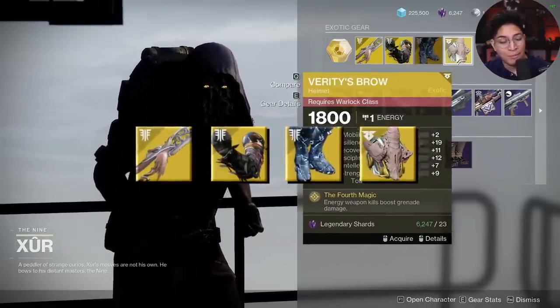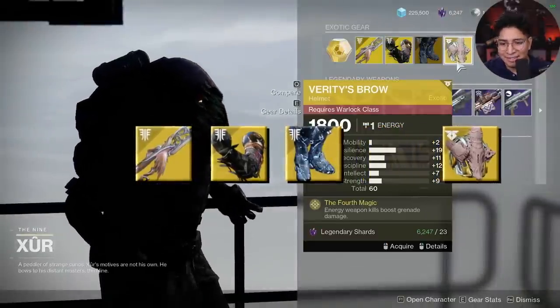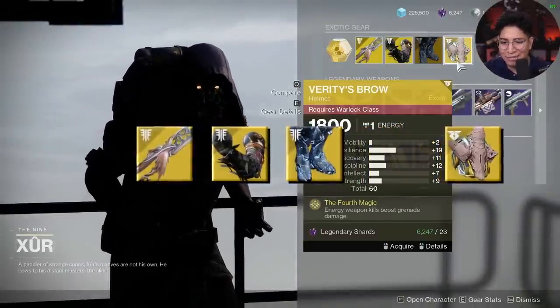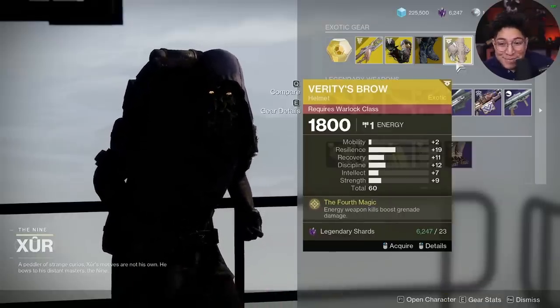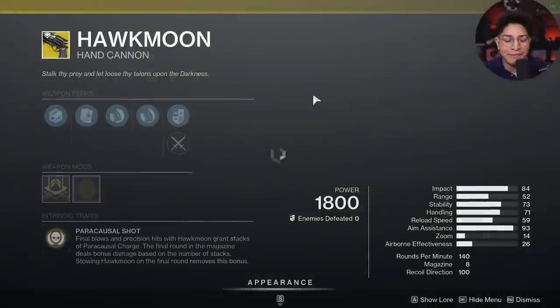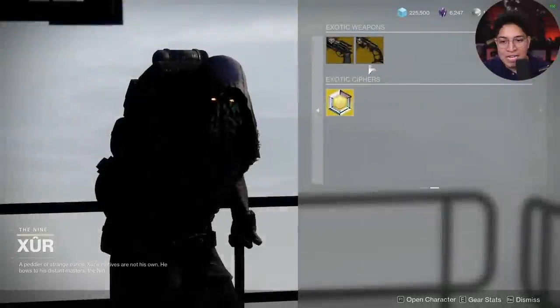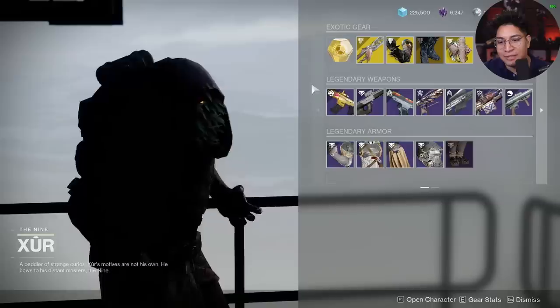Next up is for the Warlock, Verity's Brow. Let me see the stats - 60 total with 19 resilience. Not the worst exotic for grenade builds, but I'd definitely pass. As for the exotic weapons, Hitfire Grip - come on, we want Range Finder, Xur, bring it! Snapshot Dead Man's Tale - I skipped that too.